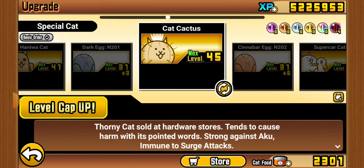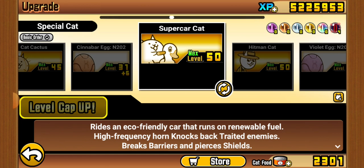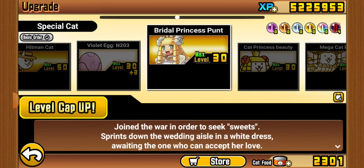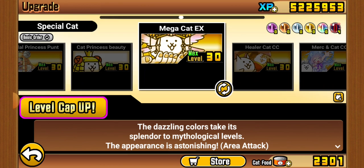There's a good meat shield here — I could never evolve it but probably will at some point. Another good meat shield with the same story. Very good attacker with massive damage. Hitman is very good against Traitless. Some of these are more of a trophy, really.